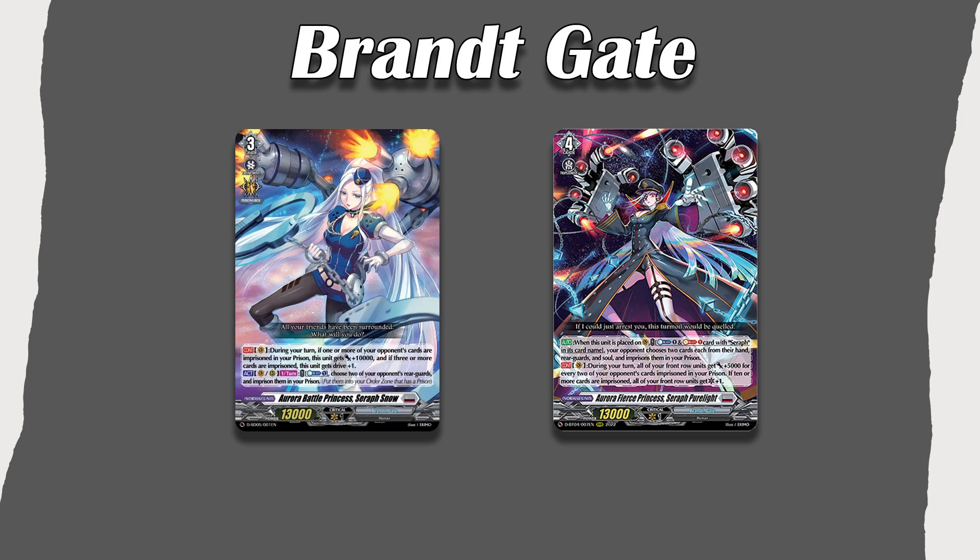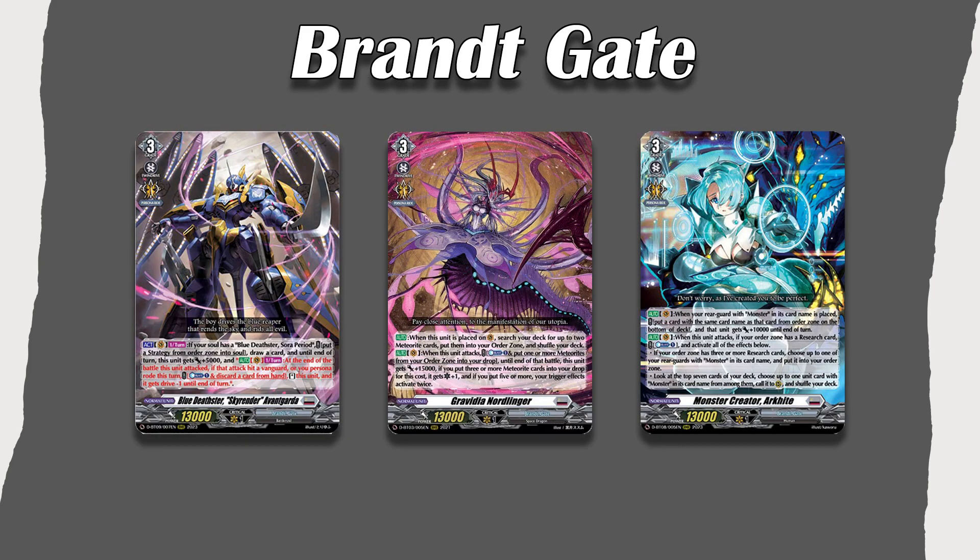The Battle Princesses also has a starter deck — and Nirvana also has a starter deck, although it doesn't really contain as many pieces as you would need. The Battle Princesses one does at least contain Seraph Snow, the prison, along with some other cards you might want to use. Then we have Archite, Gravidia, and Avant-Guard. Do you like mechs? Do you like monsters? Do you like aliens? This nation has pretty much all of that. Avant-Guard is a mech that will be receiving support in set 12. Gravidia receives more support in set 12 as Gale, and Archite constantly receives support because she cares about cards with "monster" in the name.